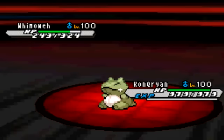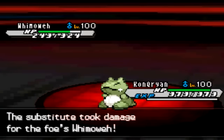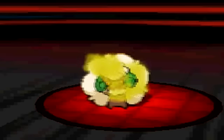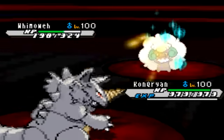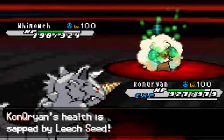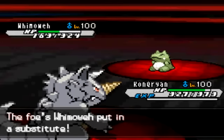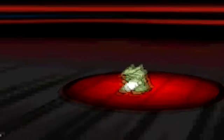The nice thing about this Rhydon is that it's kind of pseudo-built to deal with these things, because Rock Blast breaks subs and can hit after the sub breaks — so it can stop Focus Punch things and good stuff like that. It turns out to be kind of useful in this situation, though not hugely beneficial, because he's going to end up taking health back from me anyway since he has Leech Seed set up and can just sub on me.